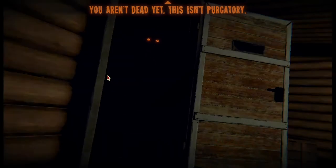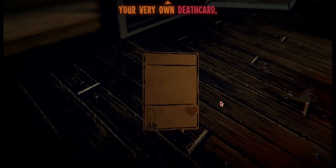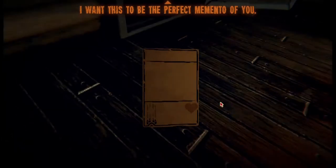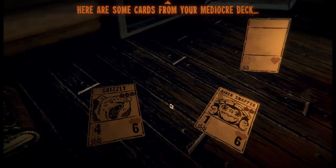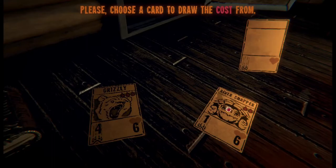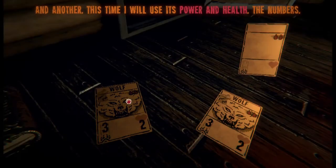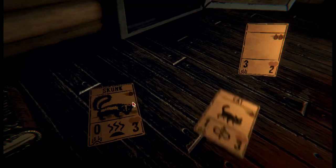Good - he knocked me unconscious, sort of. He's dragging me into a cell. You aren't dead yet - this isn't purgatory, though you may think of it that way. Before you expire I must ask you a favor - I would like a memento. Your very own death card. It's quite plain at the moment. Here are some cards from your deck. Choose a card to draw the cost from - I want the cheaper card: cost of two blood from the river snapper.